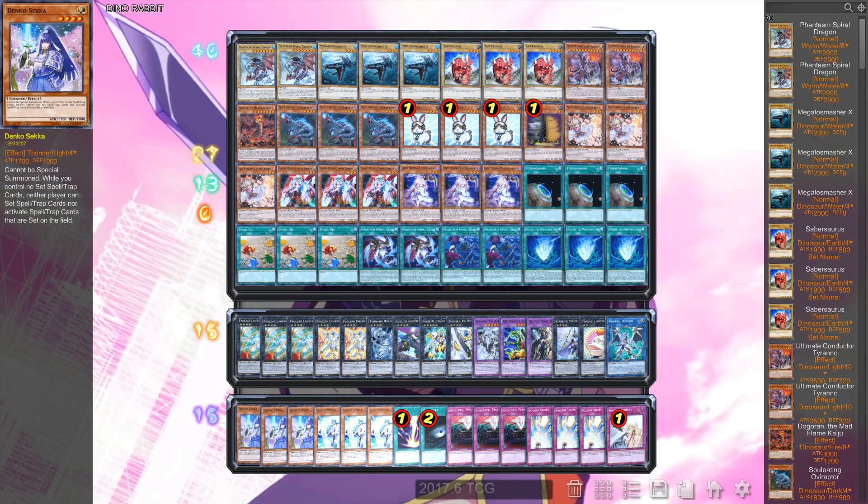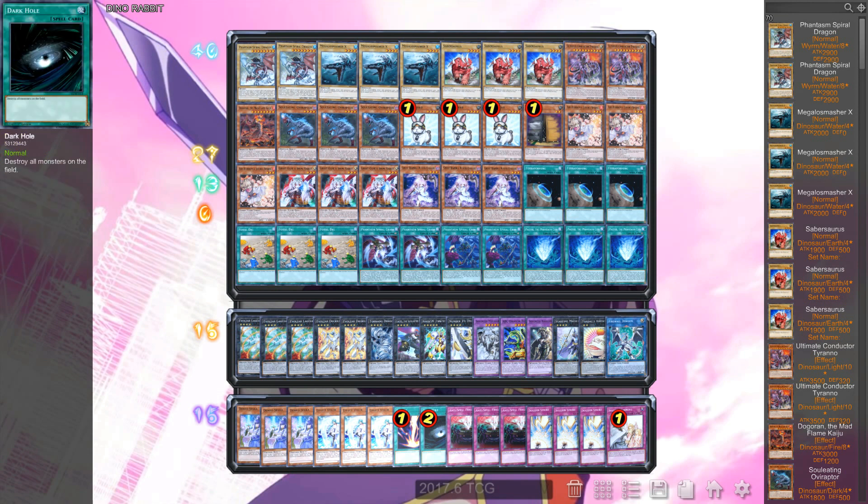For the side deck, we play three Denko Sekka — I love this card against Paleo, which might make a comeback. We all know what decks are good right now: Zoodiac and True Draco are not the best anymore, but Paleo can make a return. Next up, Vella — Vella didn't make a comeback in the OCG when Invoked were good, so I put it in the side deck since I had space anyway.